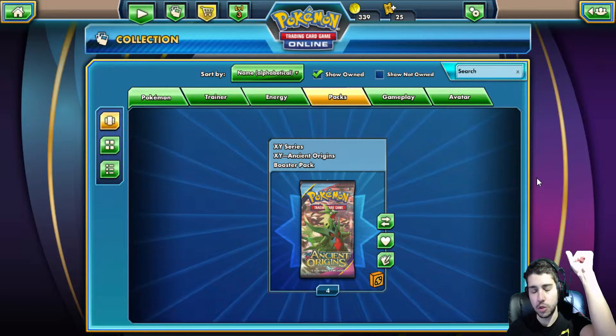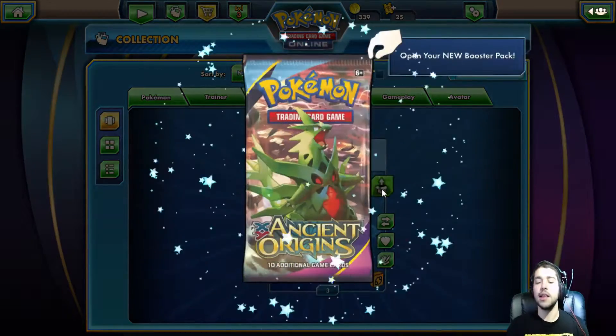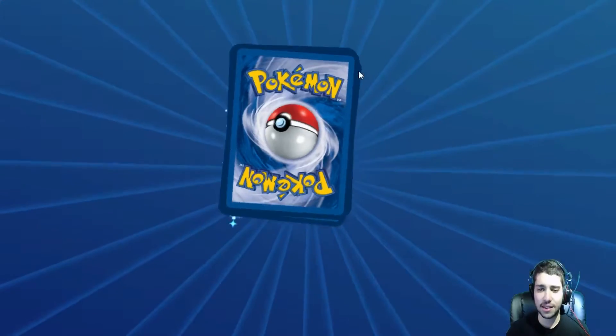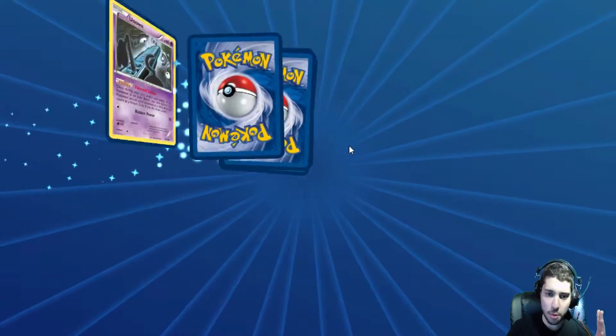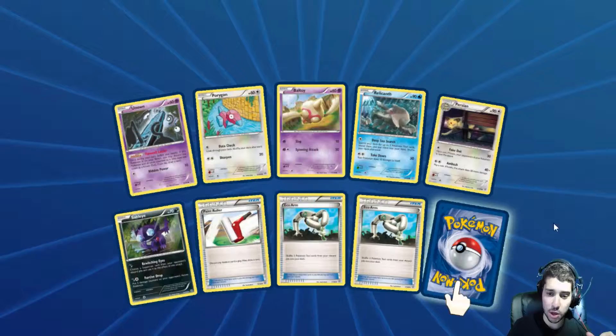Hello everyone, welcome to another episode of Ancient Origins Online Booster Box Opening. Let's go! Last video we did get a Machamp Full Art, so what can happen this time? 4 more packs — definitely having better luck on this than I am in real life. So let's hope it keeps going.